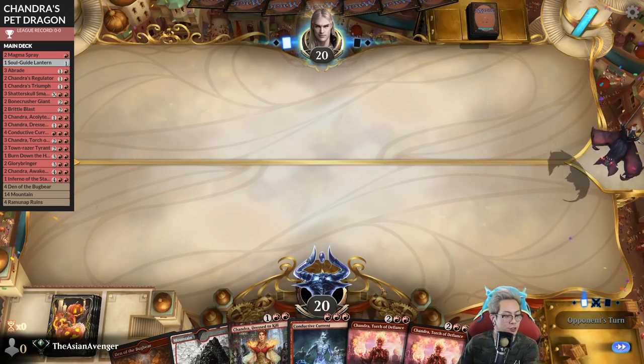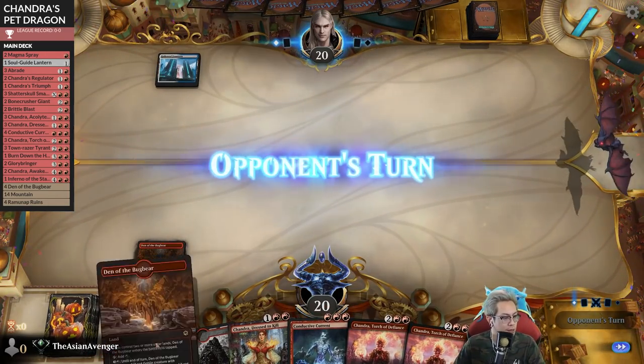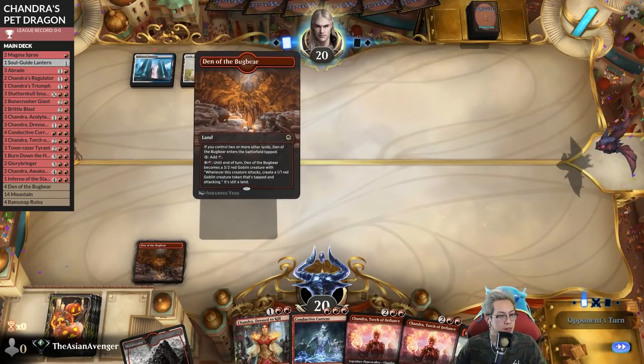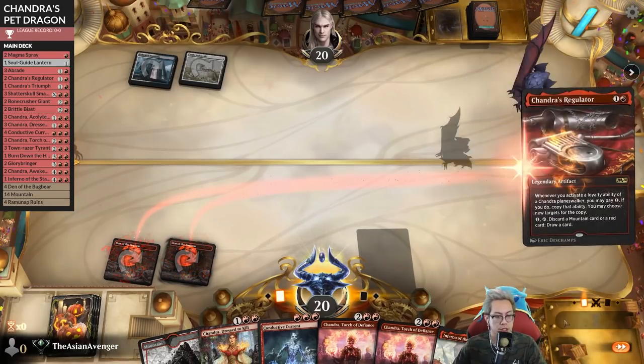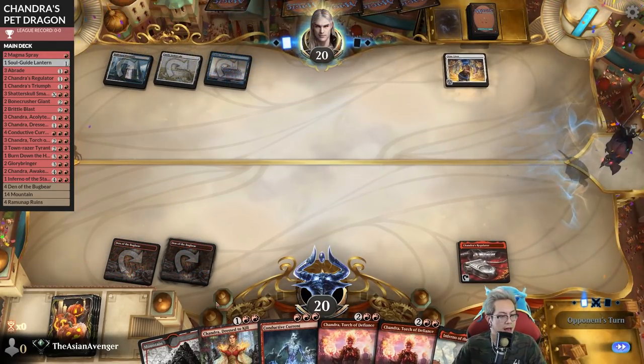We do have a dragon and some Chandras, but the deck is not happy to see that Hallowed Fountain - though I guess there's much worse that could happen. We're going to go ahead and play Chandra's Regulator. Nine Lives - okay then.